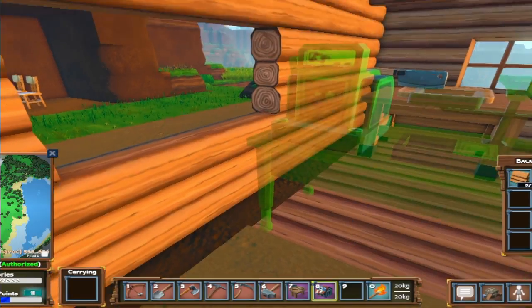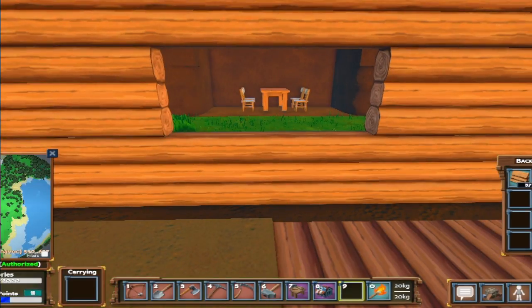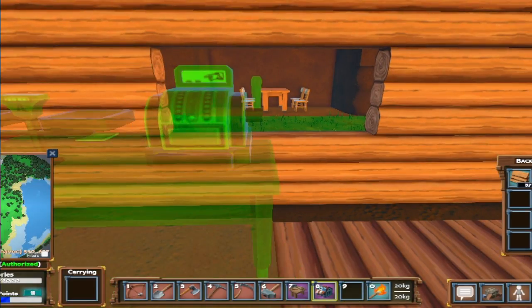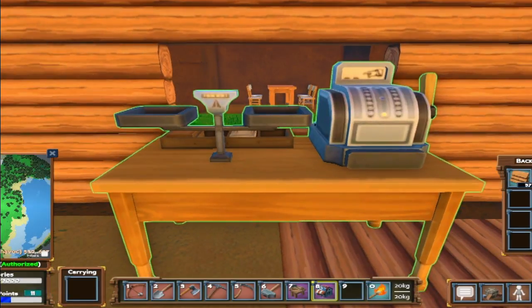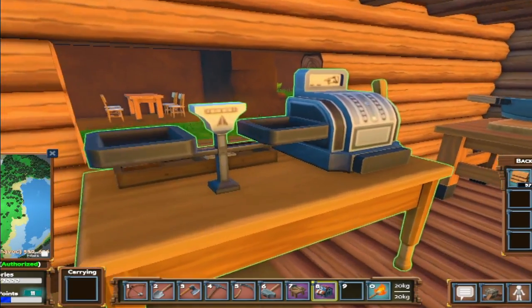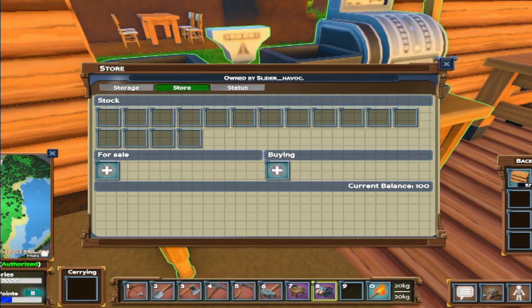Did I do that backwards? I did that backwards. The cash register should face towards me, that makes sense. Yes, technically the cash register should face towards me. Okay, there's a little scale, and if we interact with it we go to the store and then I can sell certain items.